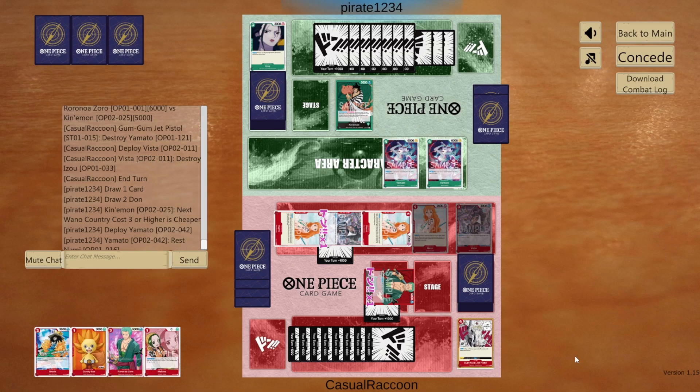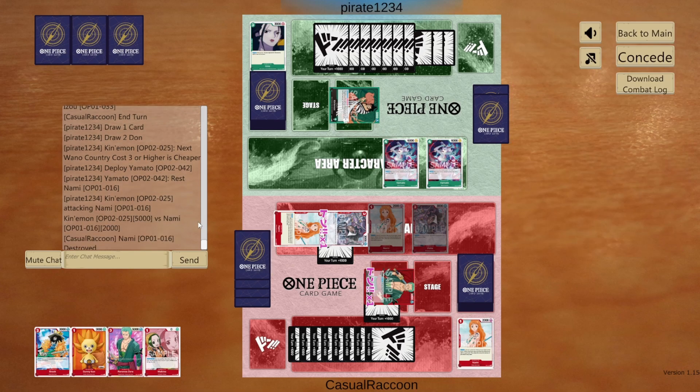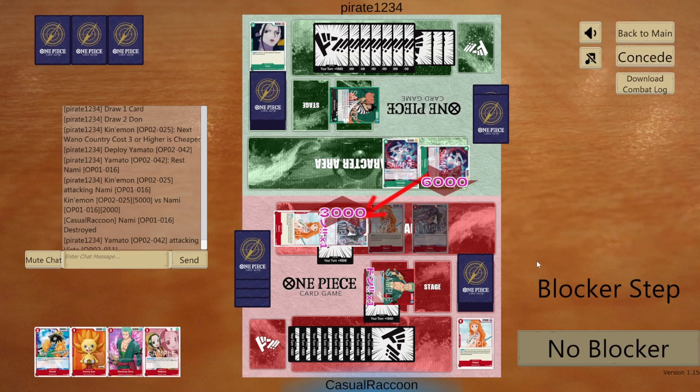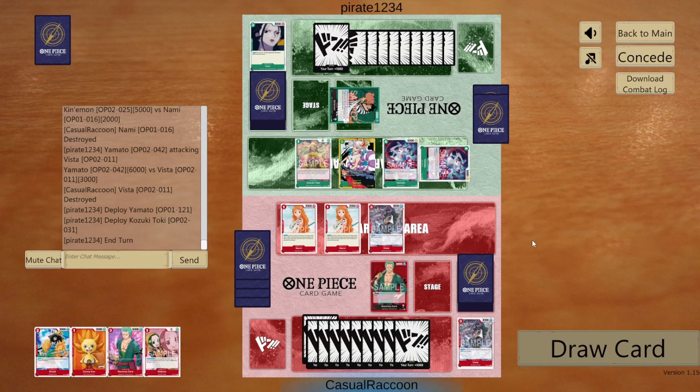They play Yamato. On play, rest our Nami. They attack Nami with leader for 5k. We don't counter. They attack Vista with Yamato for 6k. We don't counter. They play 5k Yamato and Kozuki Toki — that is a blocker now — and pass.